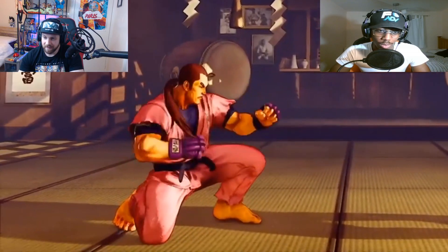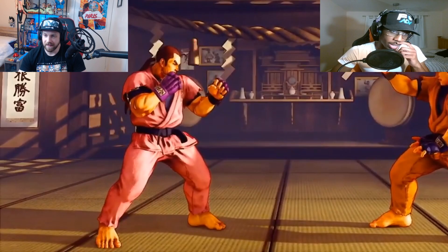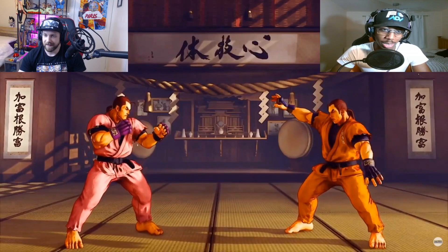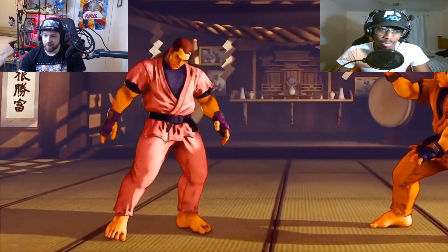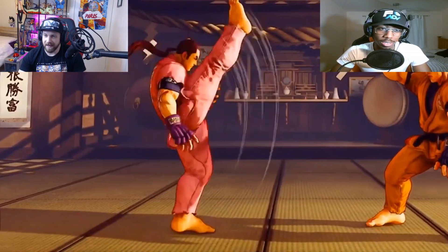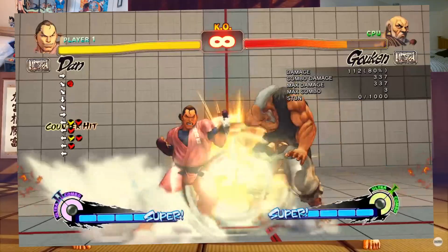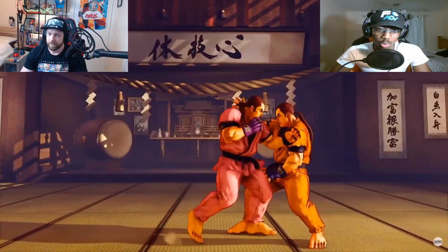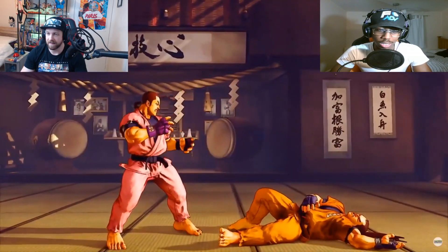His sweep actually looks pretty good, a bit slow, but it's got good range. It looks like he does have an overhead — that looks very slow though. That looks like a good anti-air. I think these are command normals because he went through all the normals here, like a forward heavy kick or back. He had a command hard kick in SF4 that was one of his best buttons — I wonder if that's going to be the replacement for that. Good walk speed though.